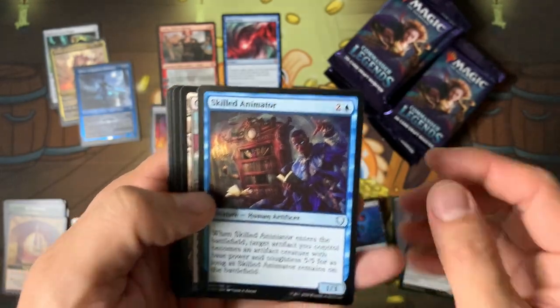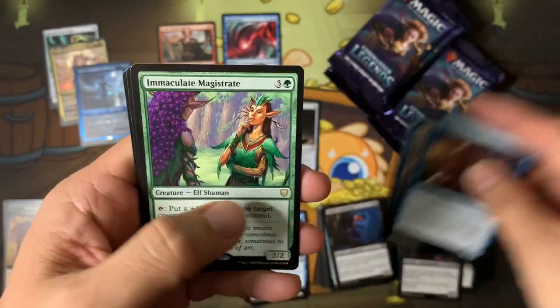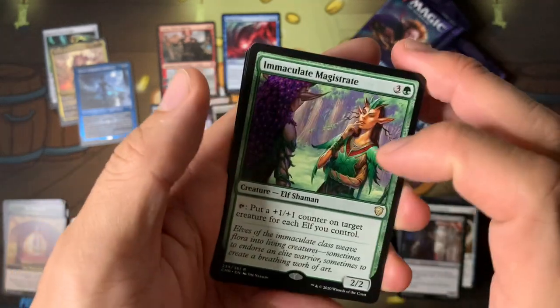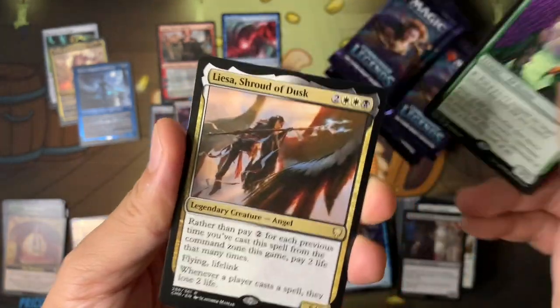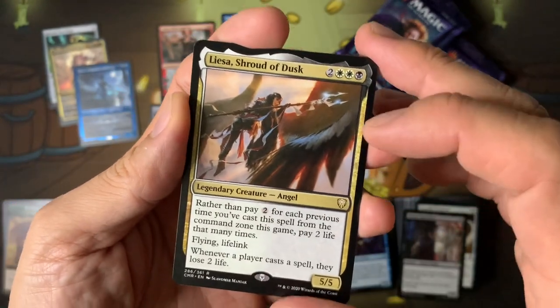Armix, the artifact guild, and Rising Scholar. Magus of the Tome — that's a reprint from the Lore book. There's also Liesa — I really wanted this one too.